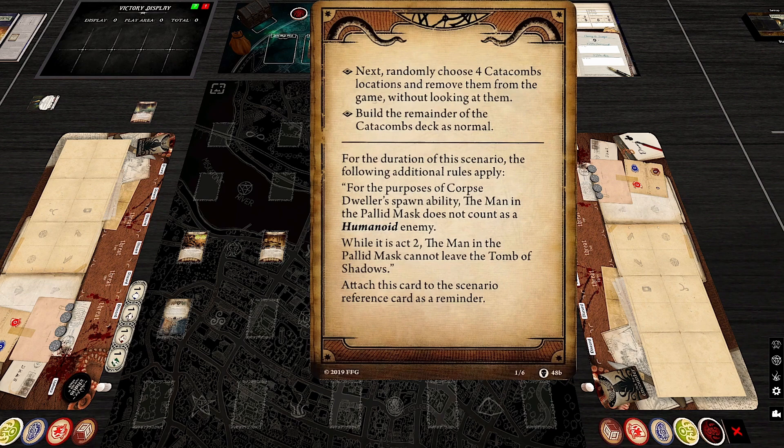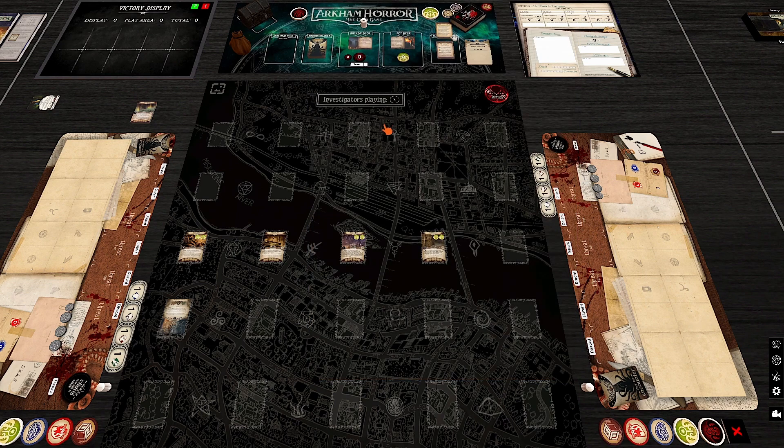The Return To also clarifies that the Man in the Pallid Mask cannot leave the Tomb of Shadows — previously players could engage him and drag him out. His health is only boosted while he's at the Tomb of Shadows. And critically, the Man in the Pallid Mask no longer counts as a humanoid for the Corpse Dweller's spawn ability — removing the soft lock from the original.